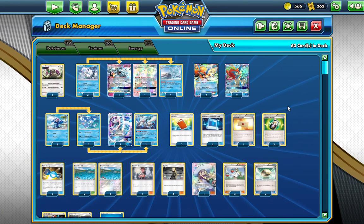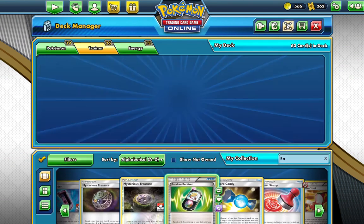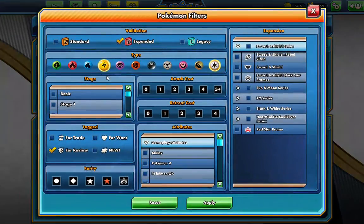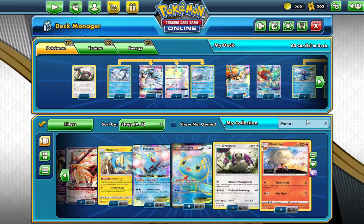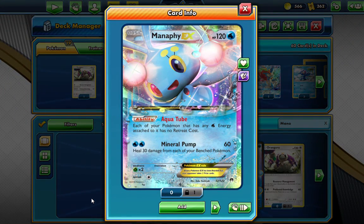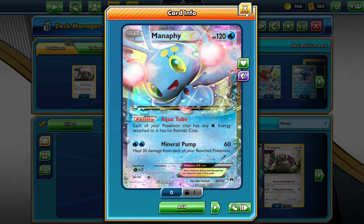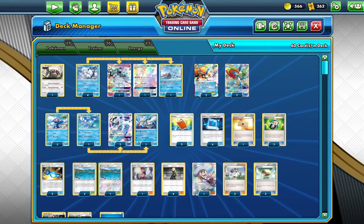We need to start off with the front of the deck and then move to the back. There is a card we could have used — Manaphy EX — but the only downside of using that card is it only has 120 HP, which can easily get sniped. So we're using a different technique to get Primarina GX into the Active spot.